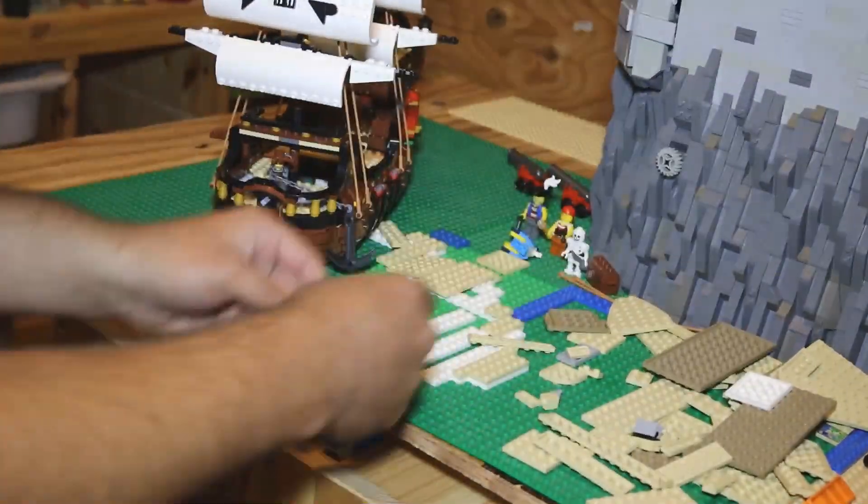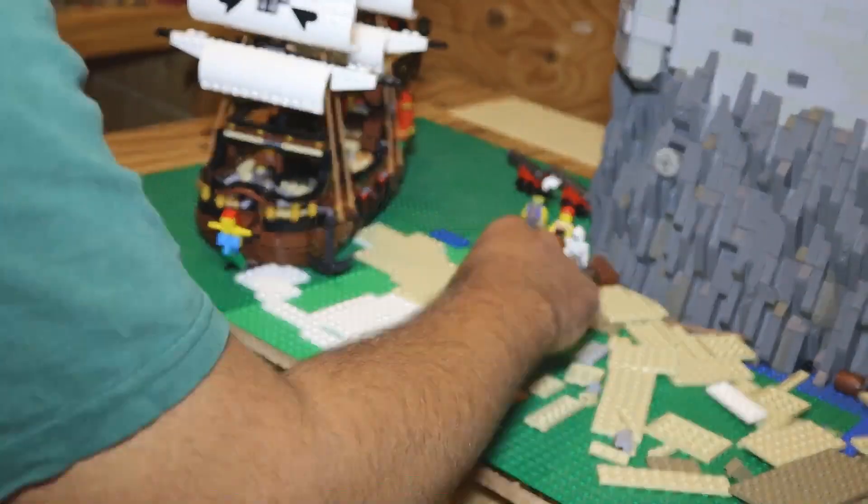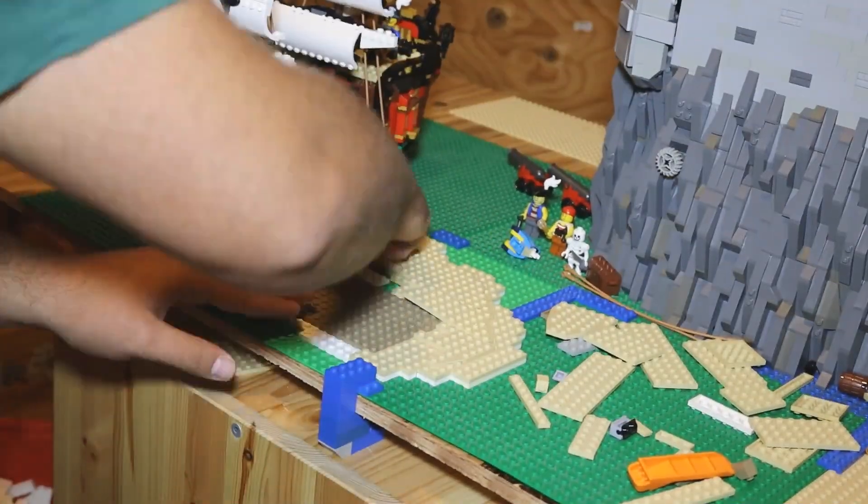After that, I began creating the island. I used a mixture of dark tan and light tan plates to represent wet and dry sand. This is different than the other island I created because I wanted there to be a beach on this one rather than a dock.